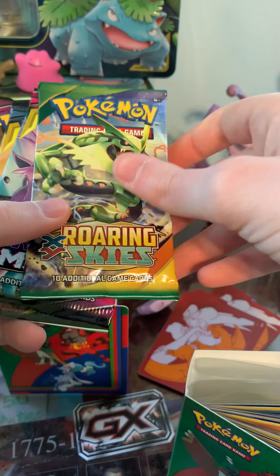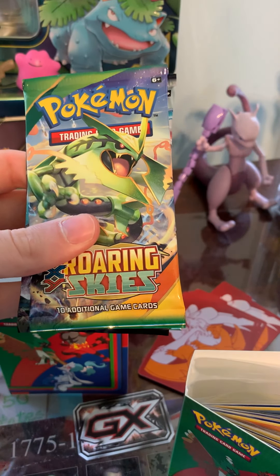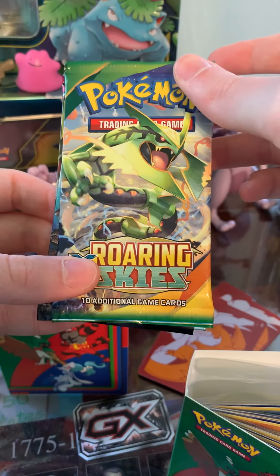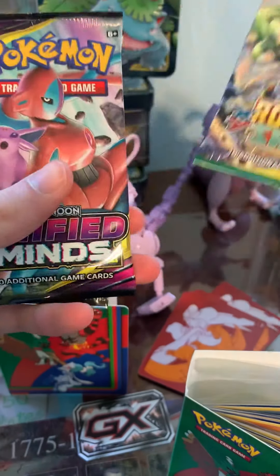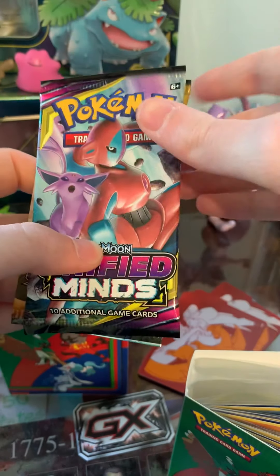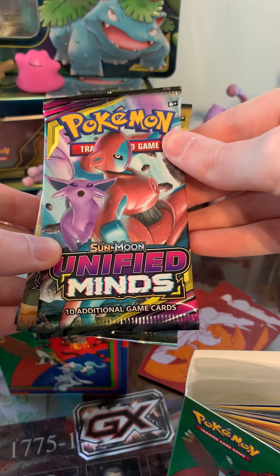Of course, we're also here for the booster packs. We've got one pack of Roaring Skies, which used to be a fantastic set until they reprinted. You guys know there was a Shaymin card that used to cost $100 back in like 2015 — those were the days. We also got a new set, and I'm going to open a booster box of this set very shortly, maybe two uploads in one day.